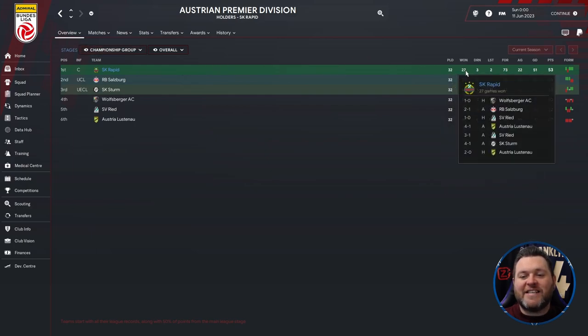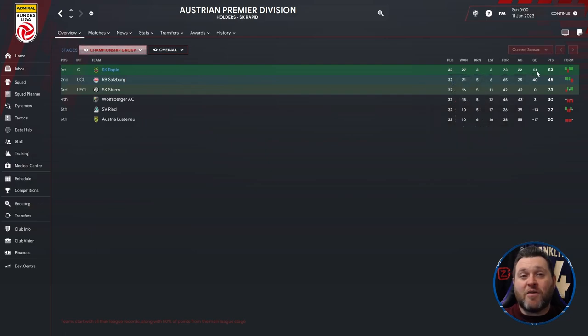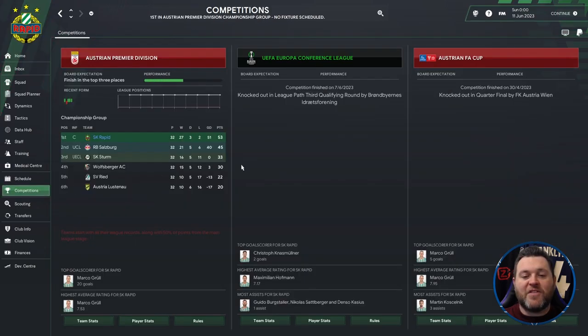In the championship group they played 32, won 27, drew 3, lost 2, scored 73, conceded 22, goal difference 51, and finished on 53 points — winning the league by 8 points from Red Bull Salzburg. Grol got 20 goals, Bergstorler 19. Grol had a 7.53 average rating, Cassius 7.45, Bergstorler 7.43. Cassius got 10 assists and Grol 8 Man of the Match awards. Heddle kept 14 clean sheets and Kosti covered 14.98km per 90. In the Europa Conference League they were knocked out in the path qualifying round by Brondby, and in the Austrian FA Cup they were knocked out in the quarter-finals by Austria Vienna.